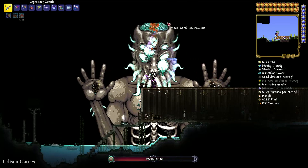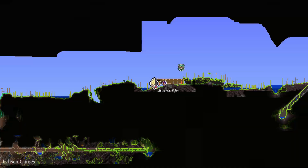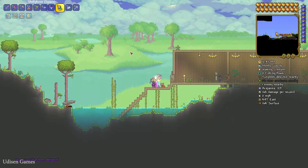Second option: find and obtain the Steampunker NPC. This guy must be alive in your house. And after that, use the setup for speed and return to the Crystal World.